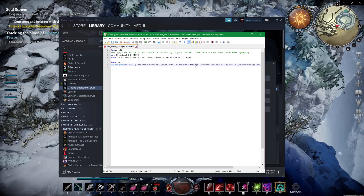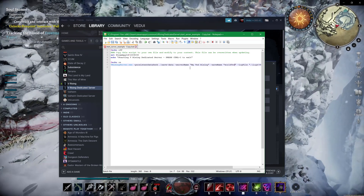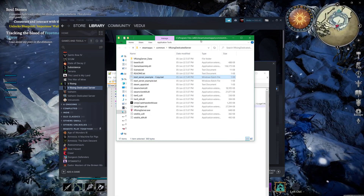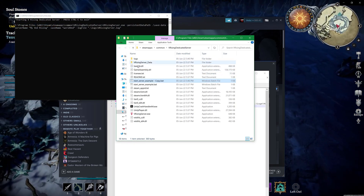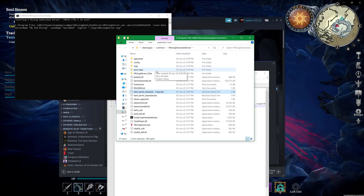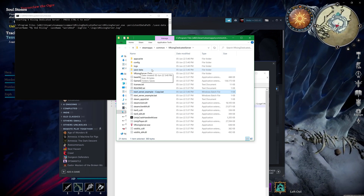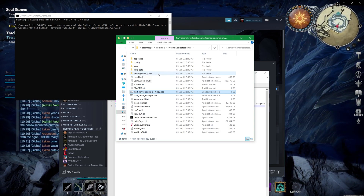We're going to change the server name to 'VRising Server' and the world name to 'WorldVED', which tells you what the world name and server name are. The rest we can leave, and then hit Ctrl+S to save it. After that, we're going to start the server — the reason we run it now is because it will create some of the basic folders, such as where the logs go and where the save game goes, which we'll need to edit later. If you get a prompt to register it in the firewall, accept it. If you don't accept it, you'll end up having problems later and have to do it manually.